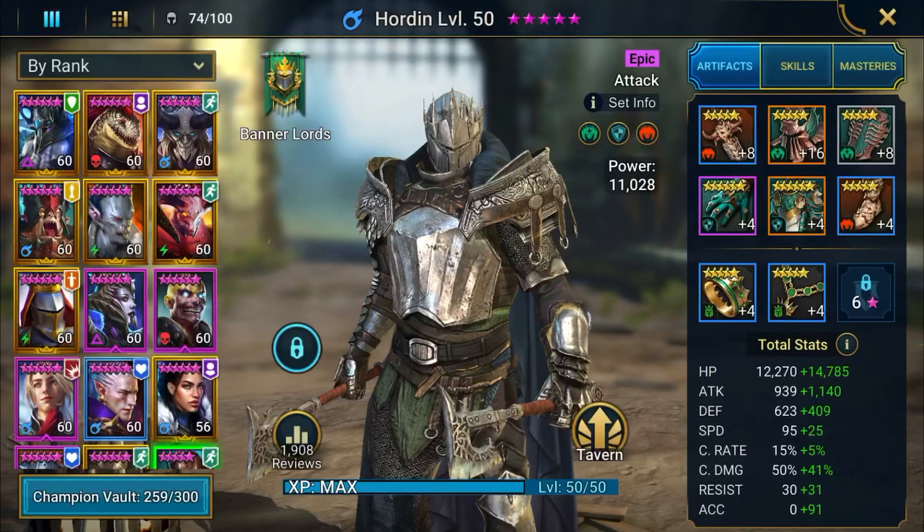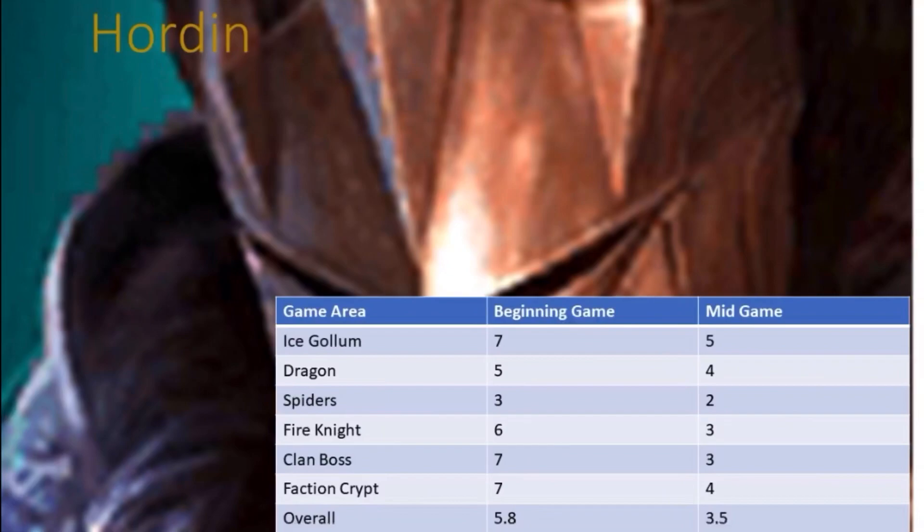Here's Horton again and here's how I rated him. For beginning game: Ice Golem I gave him a seven, Dragon a five, Spiders a three — because he doesn't have decreased turn meter or an AoE, so he's really weak in Spiders. Fire Knight I gave him a six because he does have a two-hit skill one, which helps get the shield down. Clan Boss I gave him a seven for beginning game, just because he has the attack down. Faction Crypts beginning game I gave him a seven. Overall beginning game: a 5.8. That's really not overwhelming.